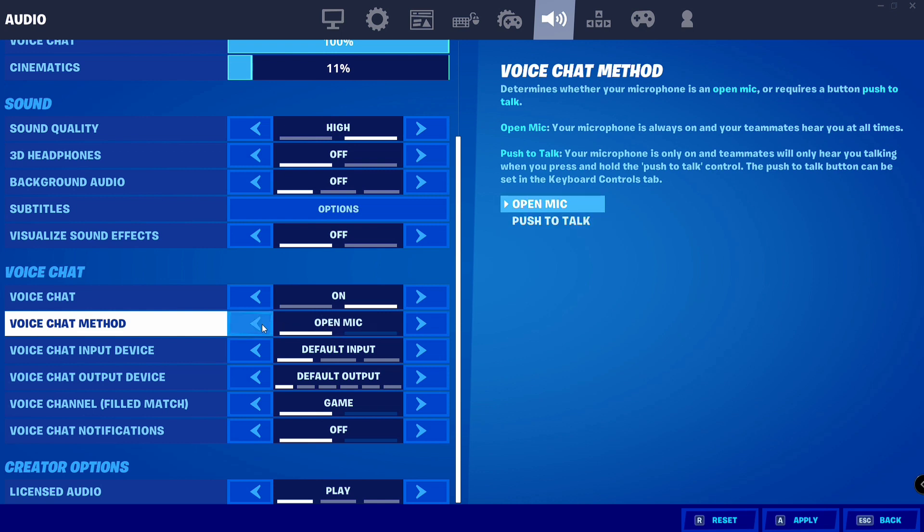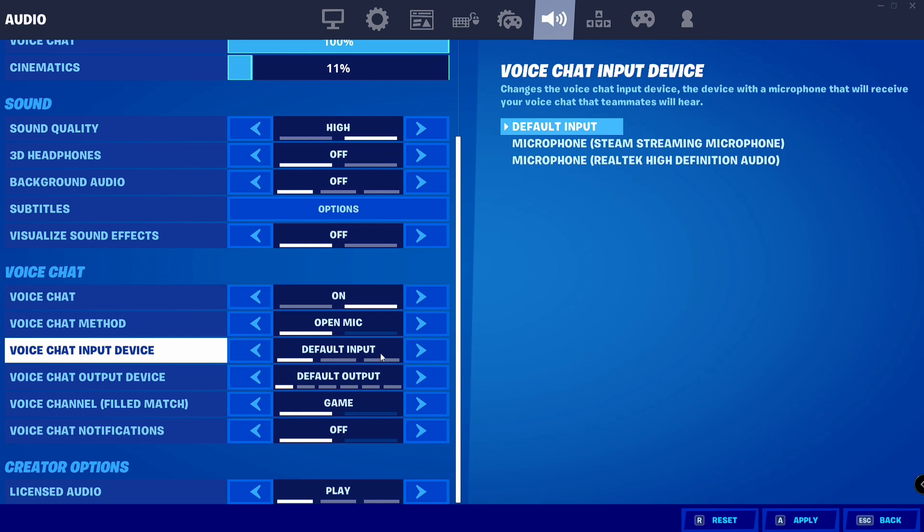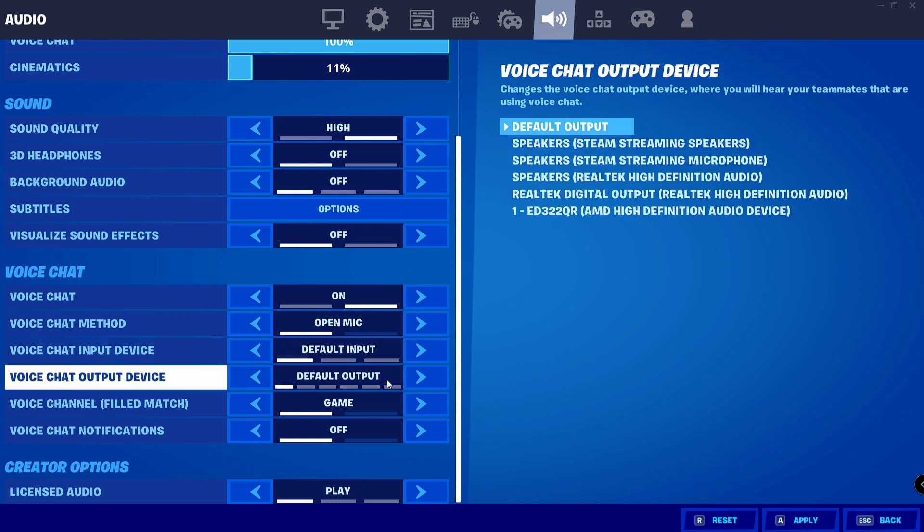Then go to Voice Chat Input Devices, which is set to Default Input. If it doesn't work, you have to change this to the Microphone option. Once done with that, scroll down a little bit.